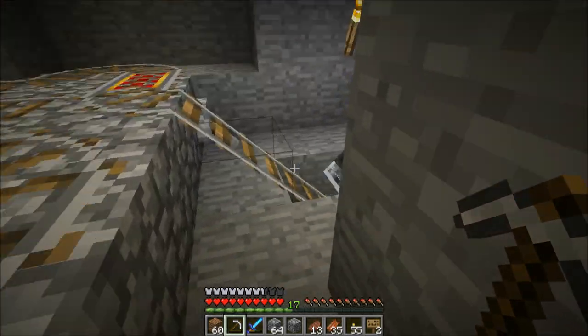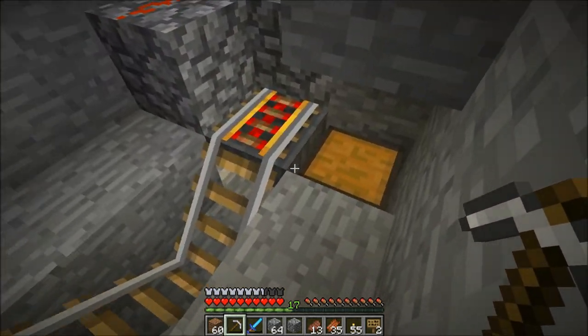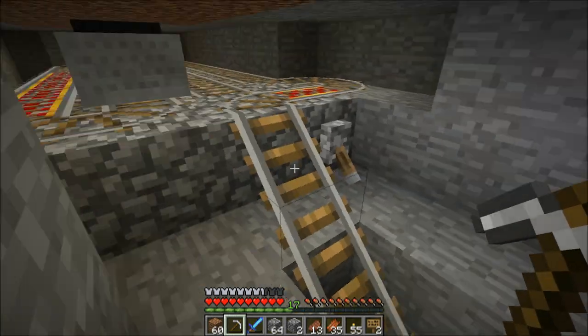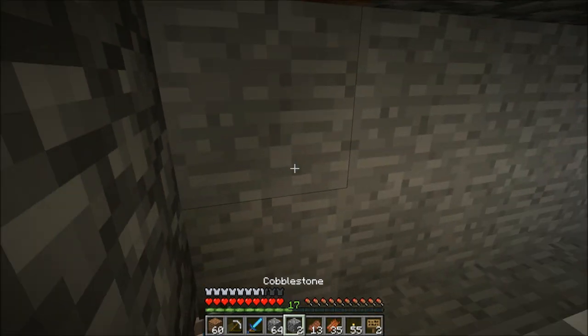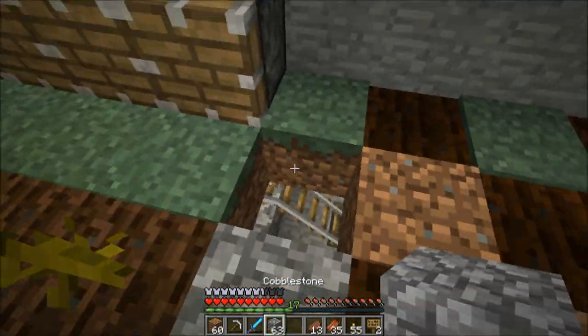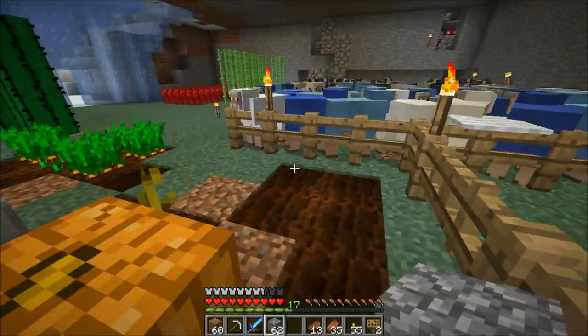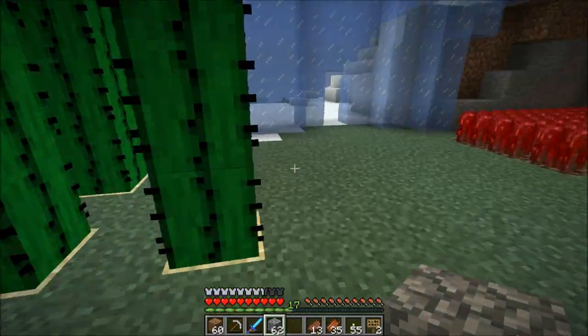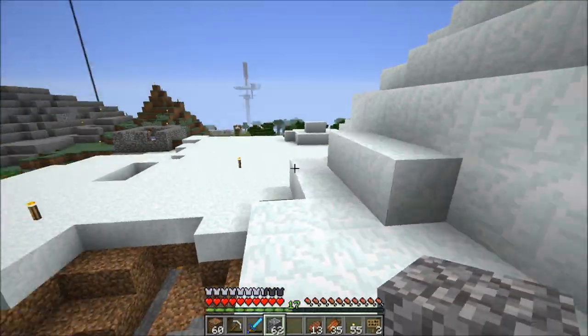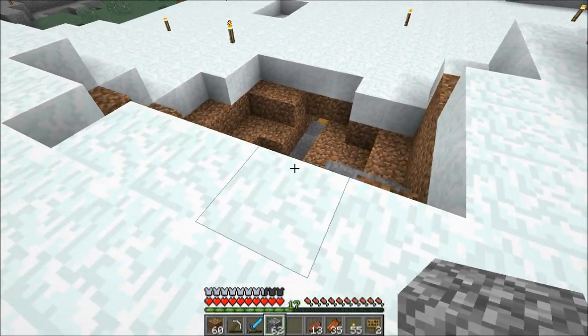Once it gets something in the mine cart, this is an automated unloader — it'll stop here, unload it, and there we go. I got a random piece of cobble in there, but I got three pumpkins. So it's just going to run anytime I'm in the area and the area is loaded up. I have an automated pumpkin harvester — it's not 100% efficient or perfect, but that's what it does.